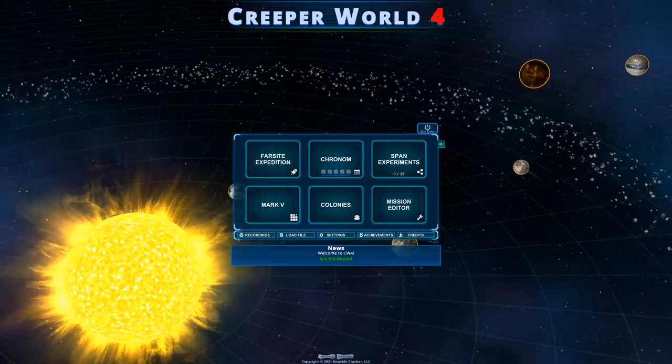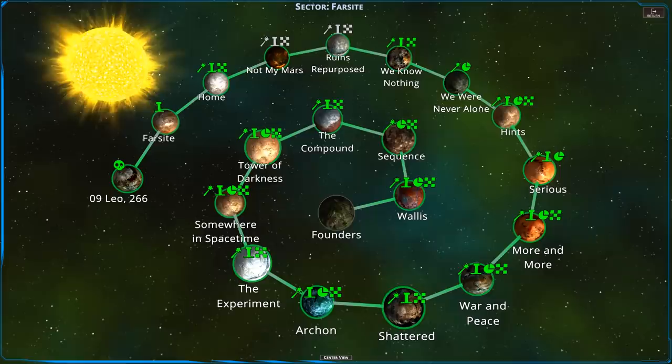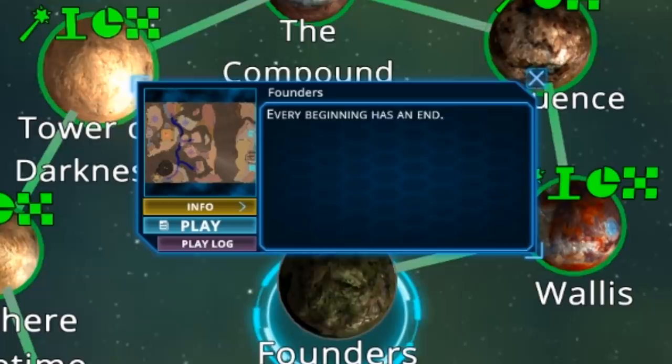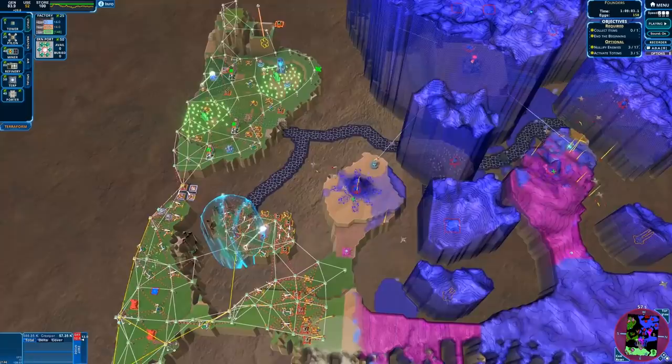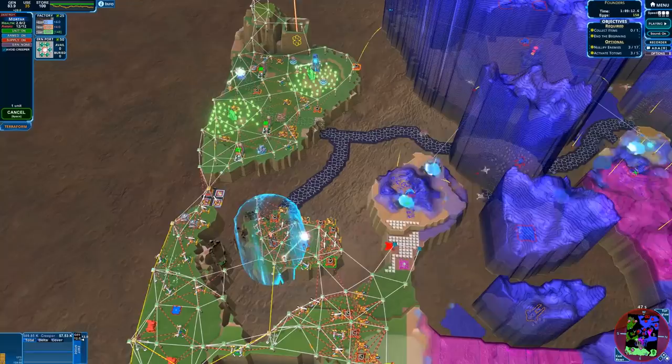The final mission took almost two hours, so we're breaking it into two parts — like the Harry Potter movies where the last one was split in two. Today in this part we're going to see the most epic super weapons in Creeper World 4: giant airships that absolutely destroy, as well as orbital satellites that can drop tungsten-style explosive rods like the Rods of God.